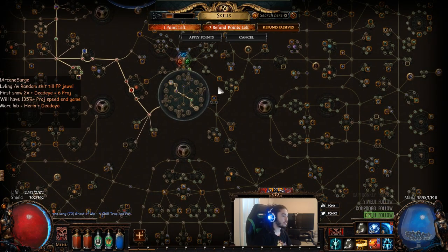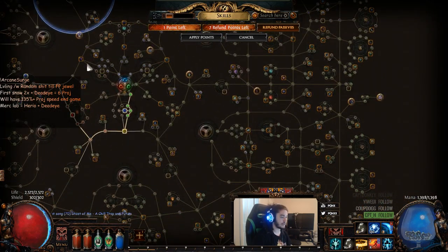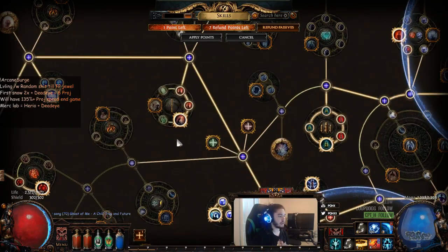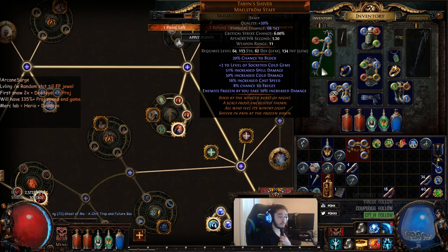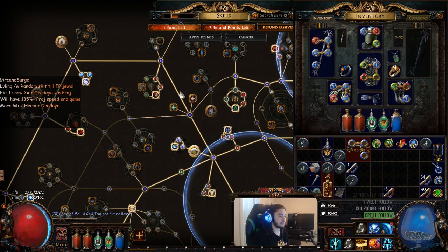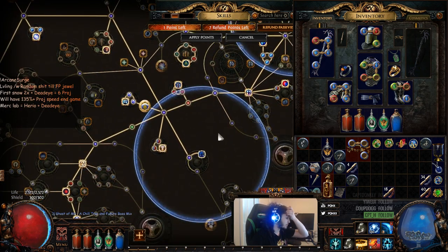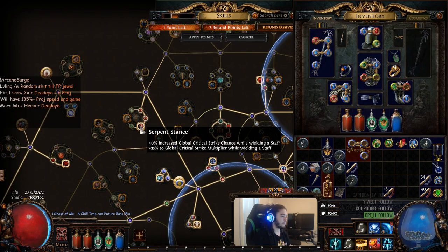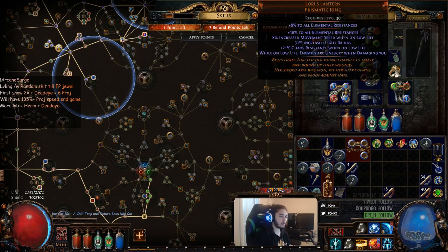My skill tree looks pretty similar — I haven't really adjusted anything. The only thing I changed is I picked up Serpent Stance temporarily because we got a Terran Shiver. It's very difficult to acquire items like Void Batteries, Tullborns, and Tullfalls this early in the game, since Tull items only drop from Tull breaches and Void Battery is a very rare drop. So we're modifying the build to use three additional nodes with Terran Shiver.